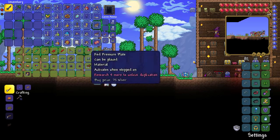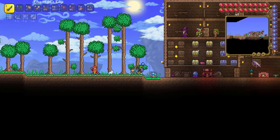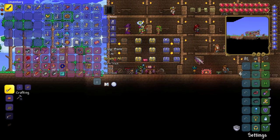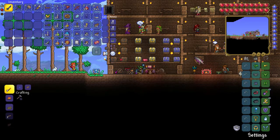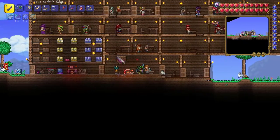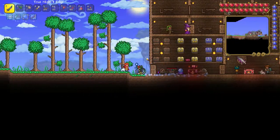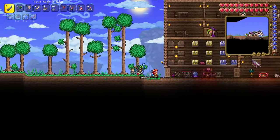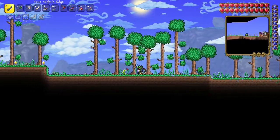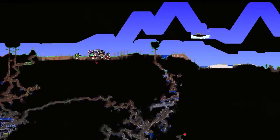We're going to sell the rest of the stuff because I bought too much of it. Today's plan is pretty simple - we're going to go kill Plantera. I want to clarify one quick thing: this series, the goal of it is to collect every item in the game. So eventually we will actually have to go into Master Mode.